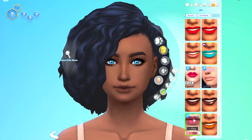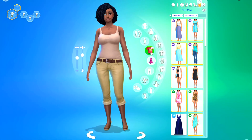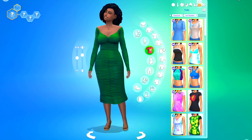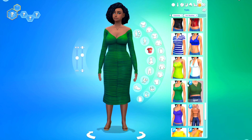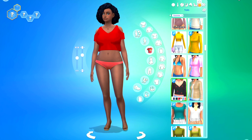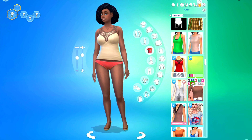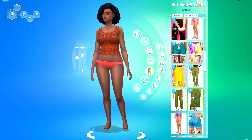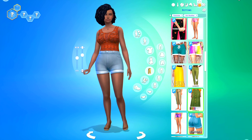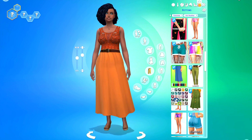We're going to get to our last item, and this by far was the most popular — the item that everybody swore by and said they had to use in every single one of their games. It's the Nanocan Touchless Trash Can. It comes with the base game, and it's the one where you can sell things by putting them in the trash can and it gives you money. That's so cheaty — why does it do that? But way to go, Sims 4.